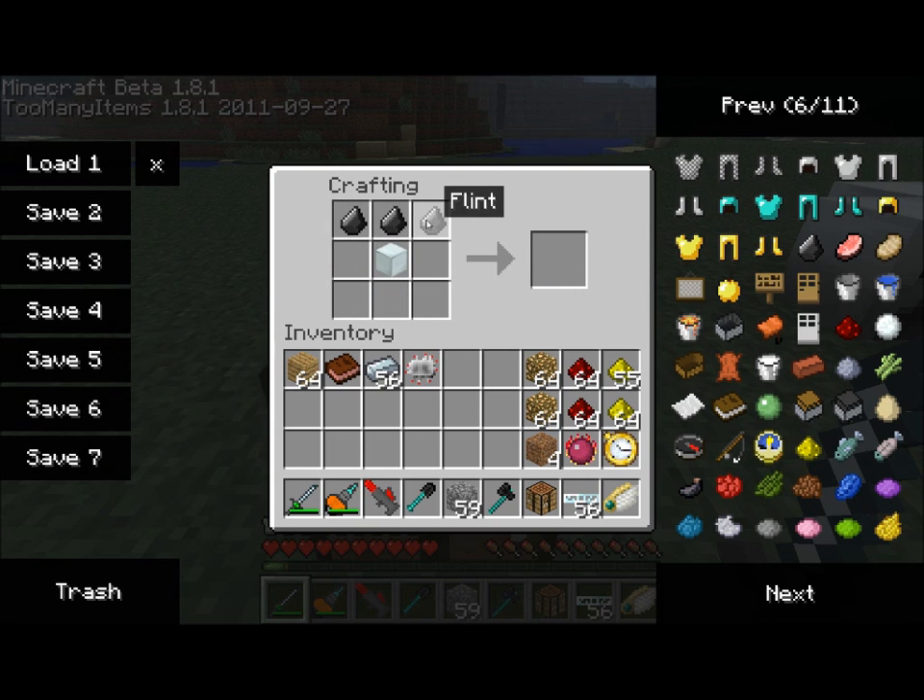I'm going to go ahead here and craft it using some flint, a machine block, an electronic circuit, and two pieces of cobblestone. Macerator.